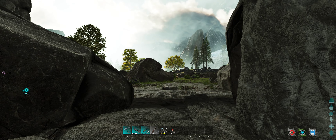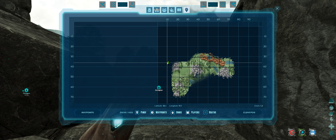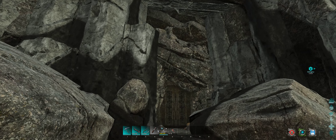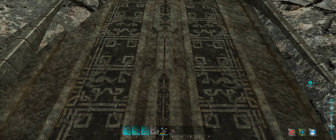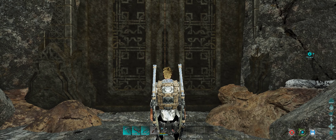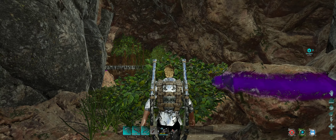Starting off by giving you the map coordinates which are 36.3, 9.3 and it's in open plain and you're looking for this kind of doorway entrance here. The first bug I've found is there's no way to open it, so on that basis we are going to use the first cheat of the day which is Ghost, so I can get through and actually get into the entrance.